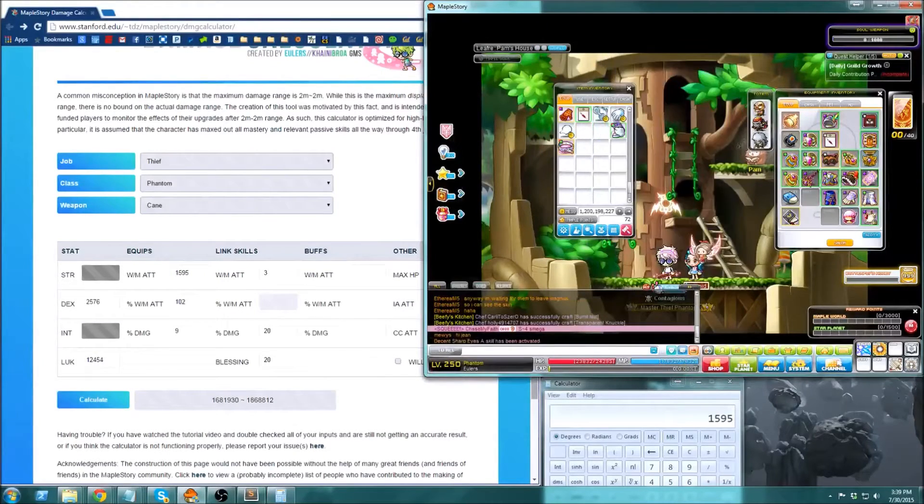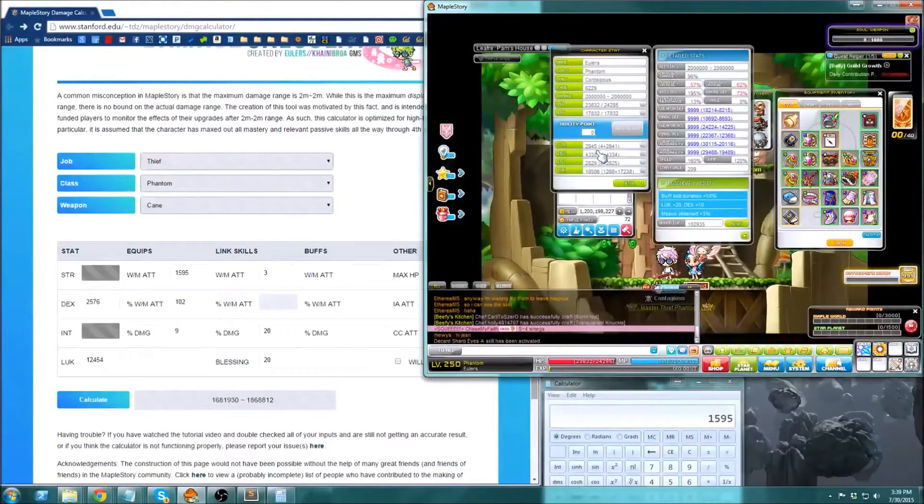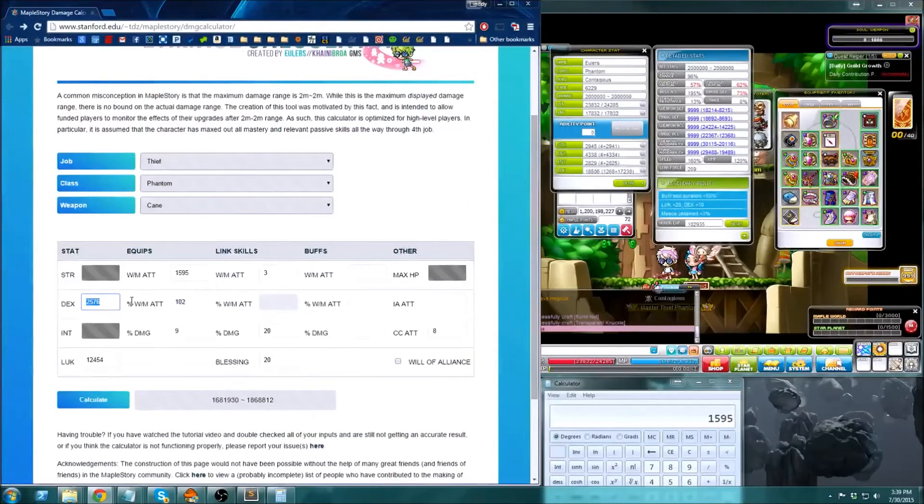The only thing you do now is equip those items, then go into your stat window and update your stats to the new values — 4338 and 18506. If you do this correctly, the calculation should be exact, assuming you didn't mess up adding the equip attack values. My clean damage range is about 3.9 to 4 mil minimum and 4.4 mil maximum.